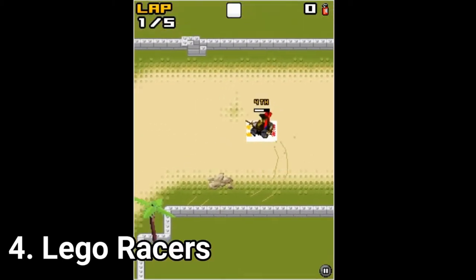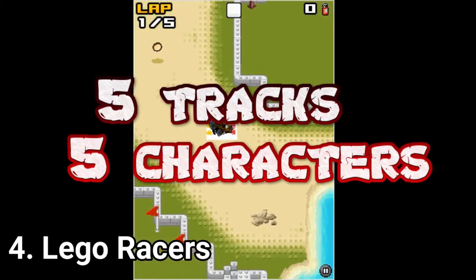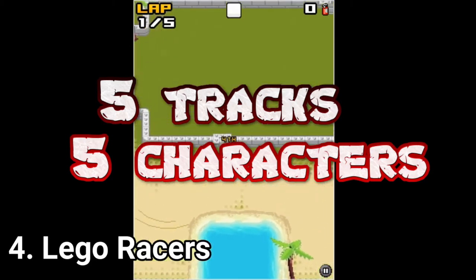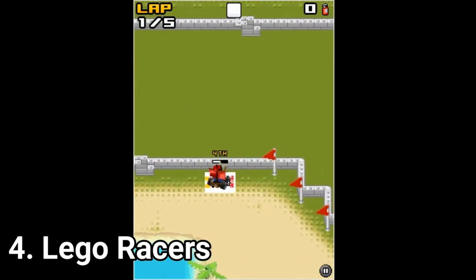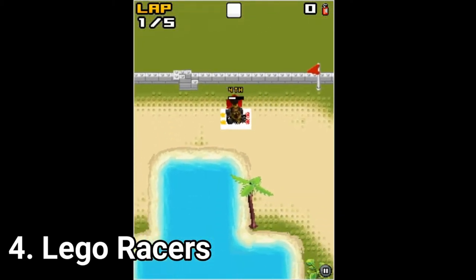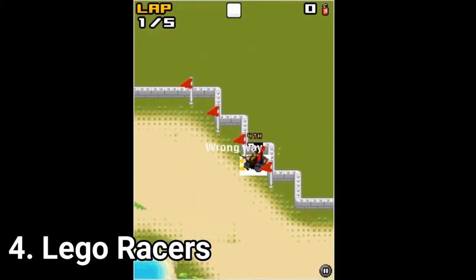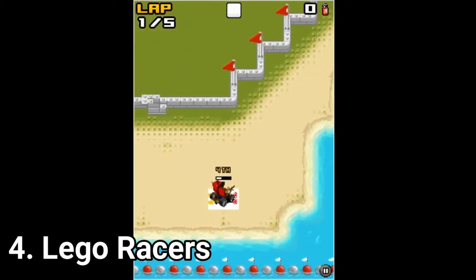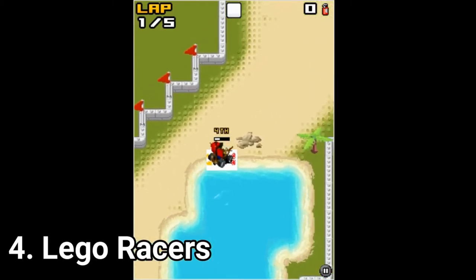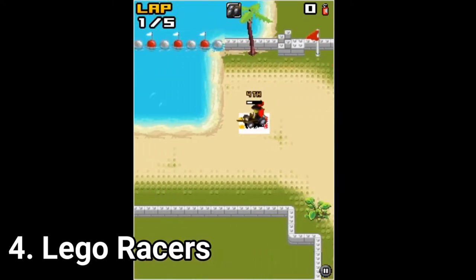LEGO Racers is an isometric kart racer that has five tracks and five characters. It's the basic stuff you get on Java with a game of this sort. Insisting on this review will just tell you obvious information, so just know that it's your basic isometric Java kart racer with five tracks and five characters.